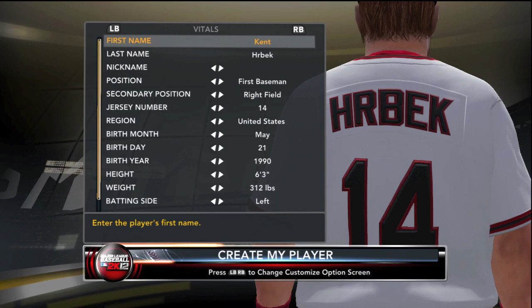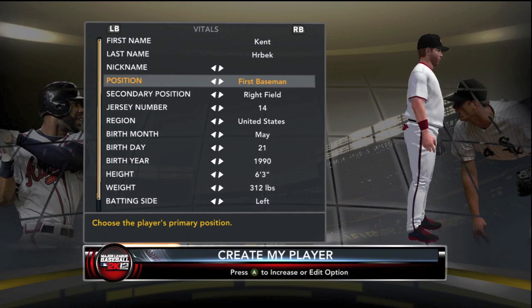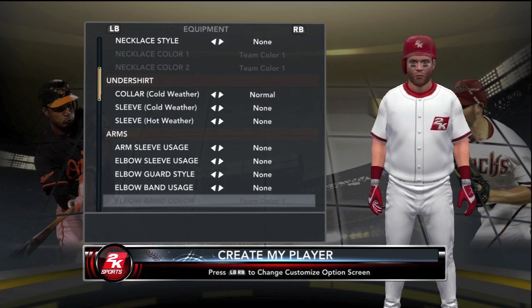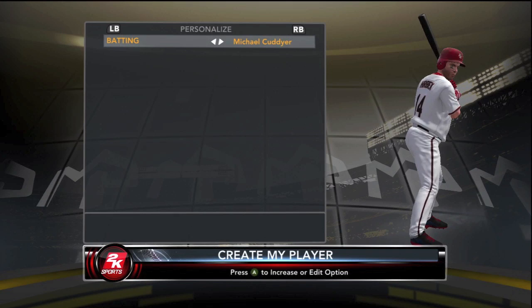This series features my favorite player of all time from my childhood — Minnesota Twins first baseman Kent Hrbek. I'm recreating him because his name is in the announcer database. He's my boyhood idol from those '87 and '91 championship teams. Say what you want about him lifting Ron Gant's leg off first base in Atlanta in the '91 World Series — this man crushed a grand slam in Game 6 of the '87 World Series on my birthday.